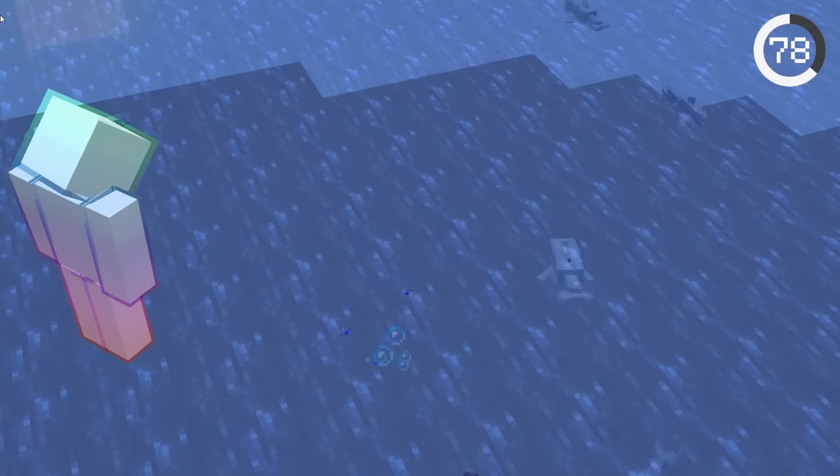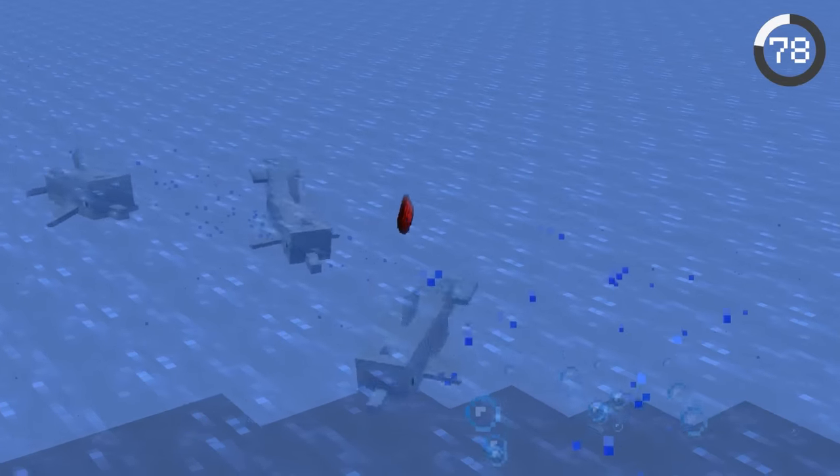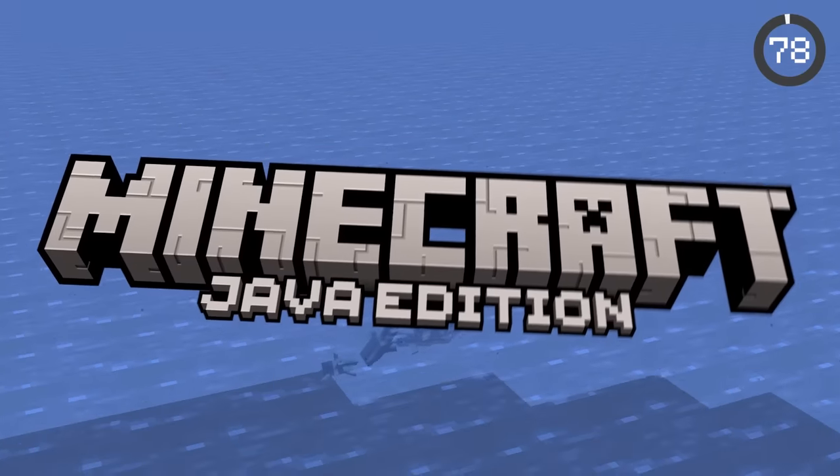If you drop an item into the ocean, dolphins will start playing with it. They'll bop the item with their noses, sending it flying. Too bad this only works on Java Edition.